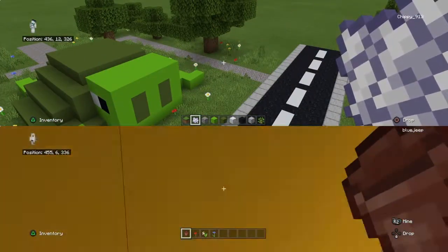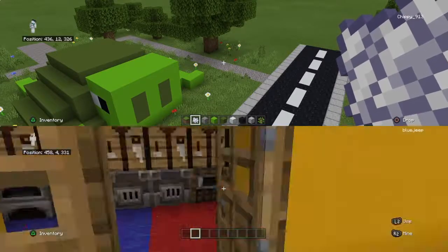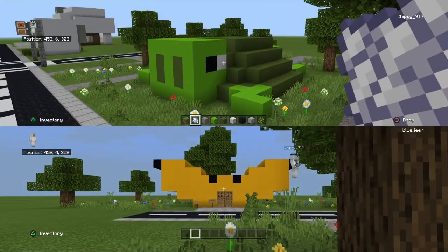Drew's got some flowers on his deck — and they're color-coded. There's a red side and a blue side. Blue on the left, red on the right.